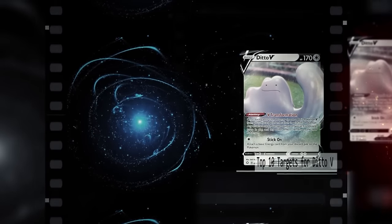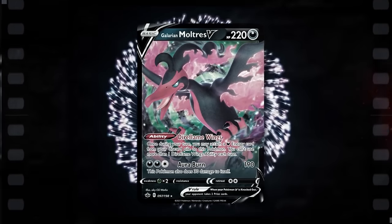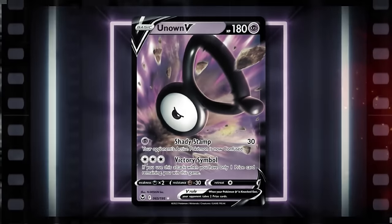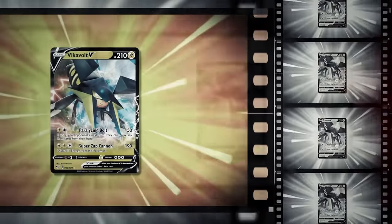Ditto V is a Pokémon with the unique ability V Transformation, which allows it to swap itself with another Pokémon V in your discard pile. This led to a plethora of Pokémon being used in conjunction with Ditto V to allow for some crazy and versatile combos. In this video, we'll go over some of the best targets for Ditto V.